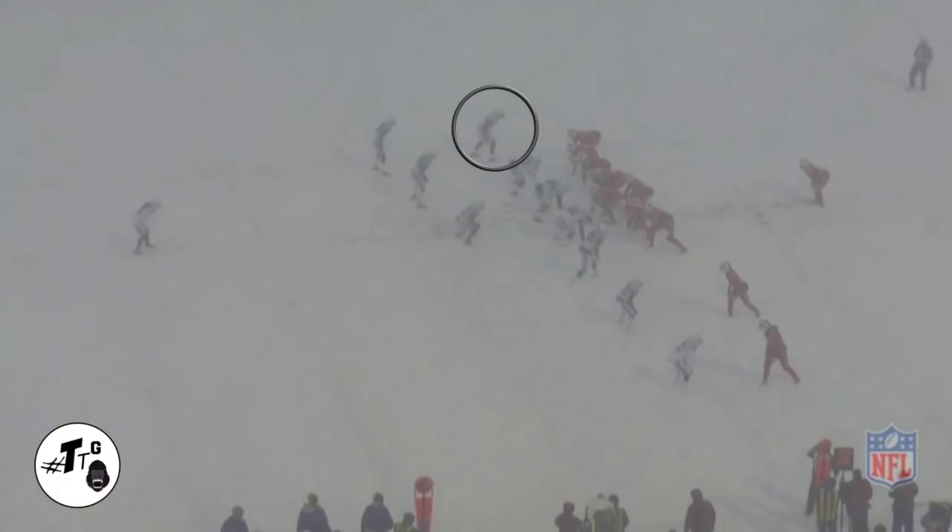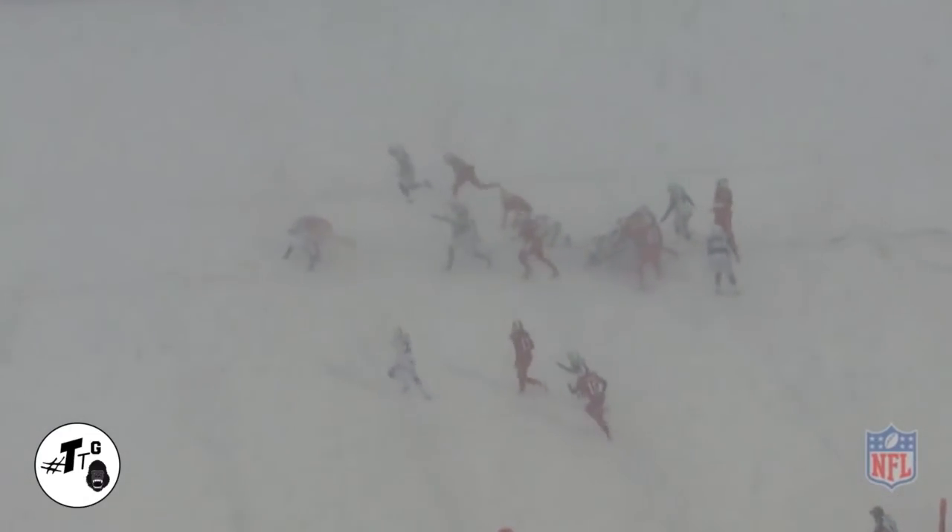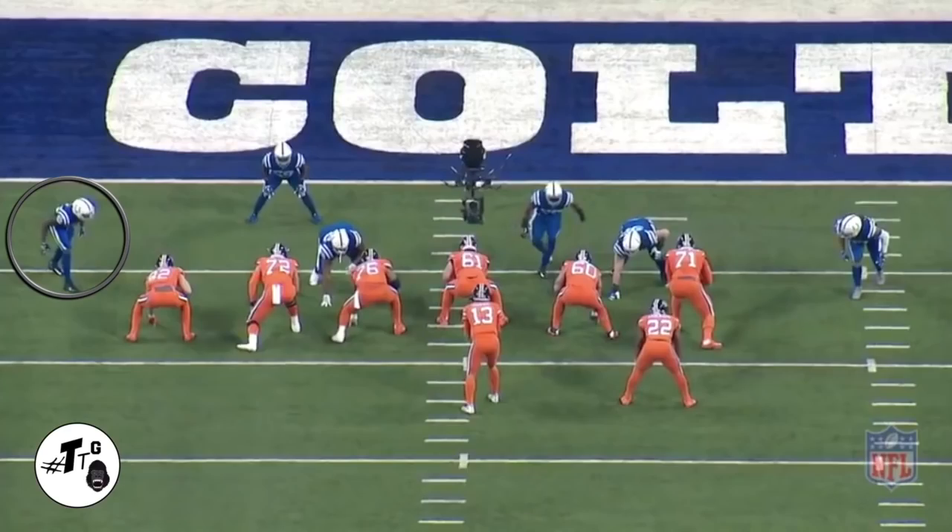Mingo is the stand-up seven-tech in 12 personnel inside zone — he is the outside containment. The running back breaks loose but fumbles the ball, and Mingo's effort to get to the ball leads him to recovering the fumble. Stand-up nine-tech, 11 personnel.